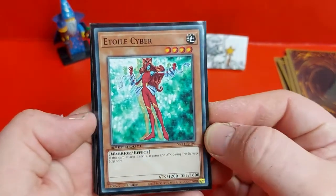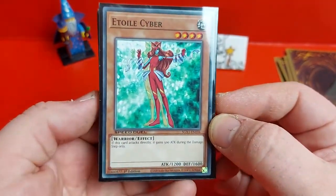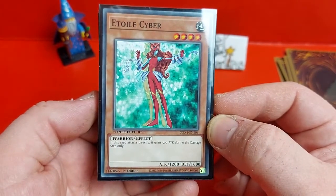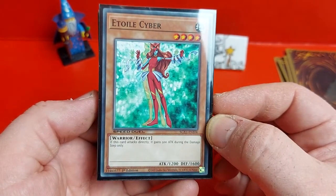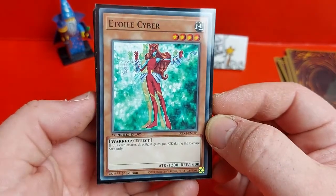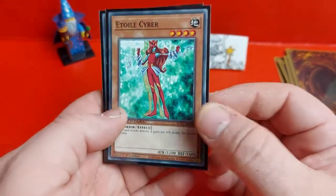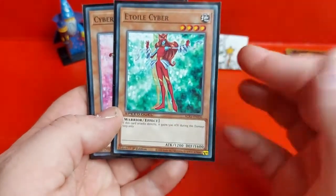One of which is Etoile Cyber — another level 4 earth monster. This one gains 500 attack when it attacks directly during the damage step, bumping her up to 1700 for inflicting damage, but only when it attacks directly. There are a few cards in the deck that allow you to combo that really well.